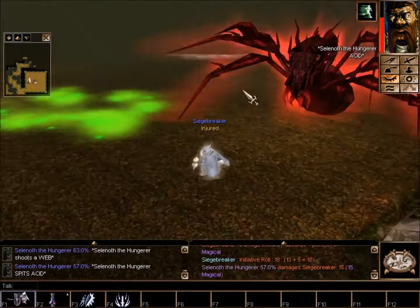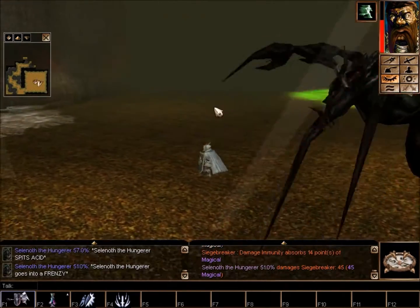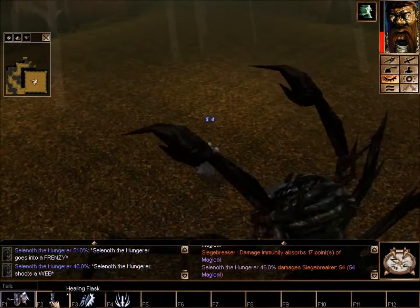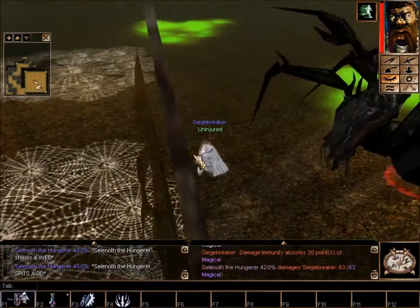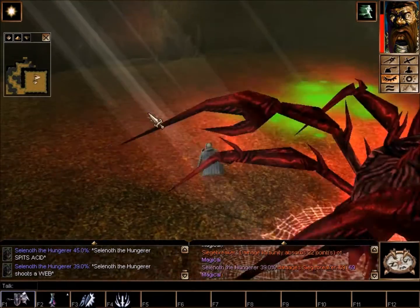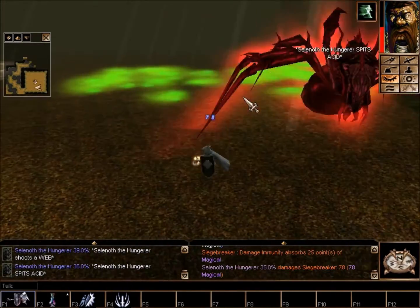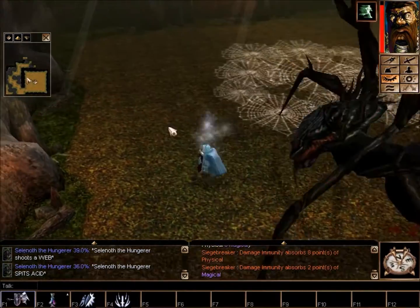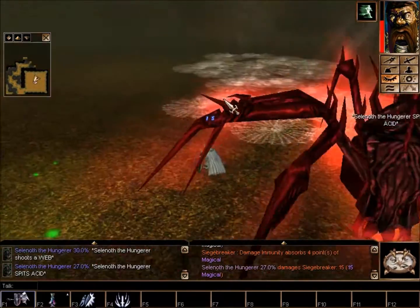63% right now. That's going to keep dropping by 1% a second until the frenzy, which I think means she will be at 51% when the frenzy starts. That means I now need to survive 102 seconds, roughly. Obviously a person actually attacking the boss during the first part will get her lower, meaning they need to survive for less time, which makes this easier. Being able to kill the web victims and free them quickly will also help — that's less healing the boss gets from them.